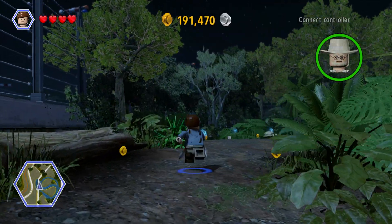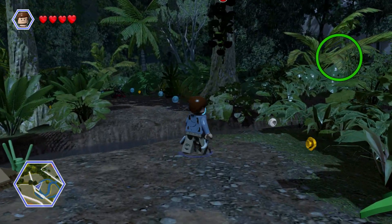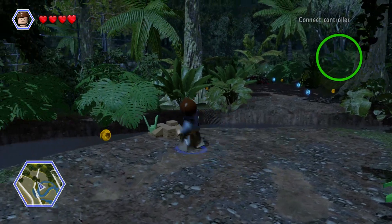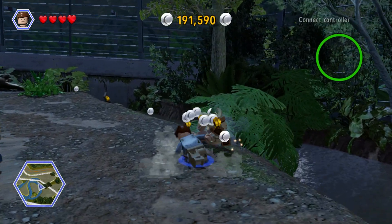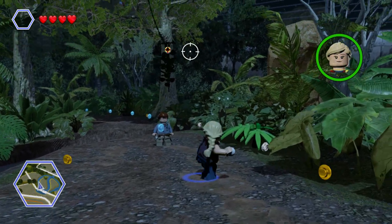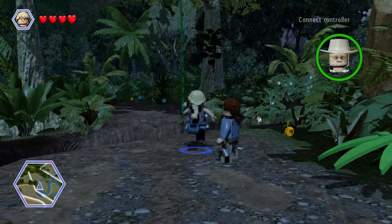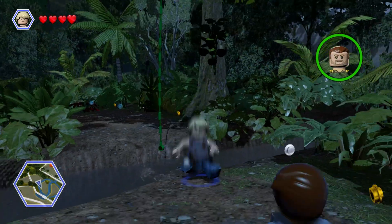There we are — some acrobatic skills. I think we've got to find something around here to use. Because I don't believe you can... ah, there we are. She's got a baseball bat, hasn't she? That makes sense. She almost jumped over it without even using that.